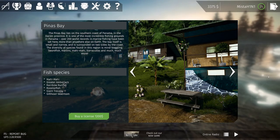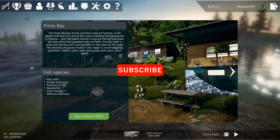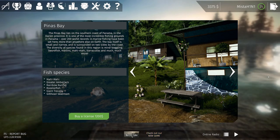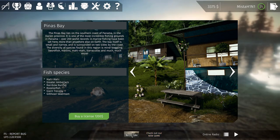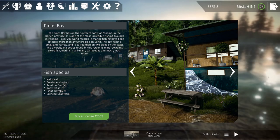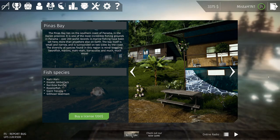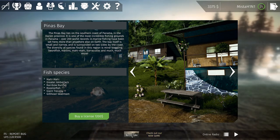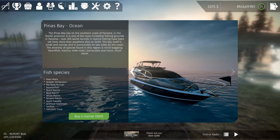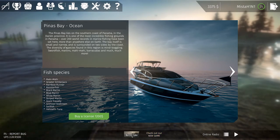Hello everyone, welcome back to another episode of Ultimate Fishing Simulator. Today we are finally going to Pinus Bay where we are going to attempt to catch the mahi mahi, amberjack, rainbow runner, rooster fish, giant trevally, and a gilthead bream. There's also an ocean trolling session with marlins.